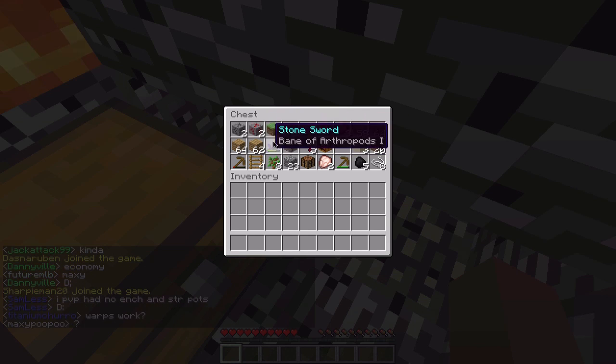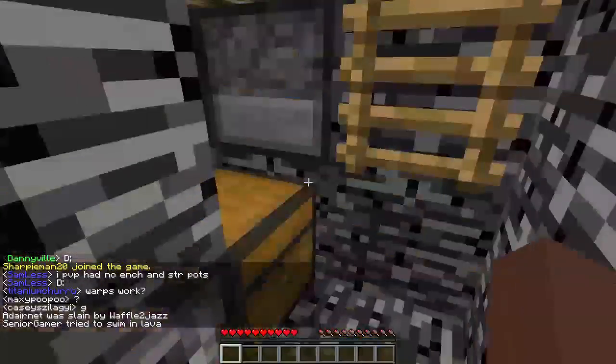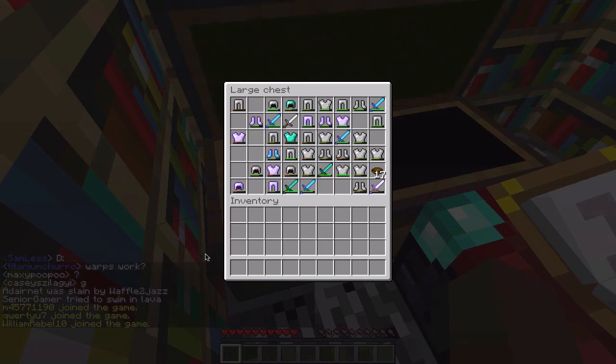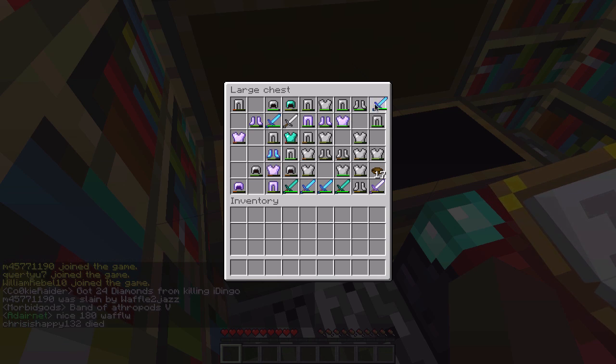I think yes — spawner and some Silk Touch stuff, a stone sword, and ender pearls. I just wanted to show you our PvP vault; we don't have much but we're stacking up.